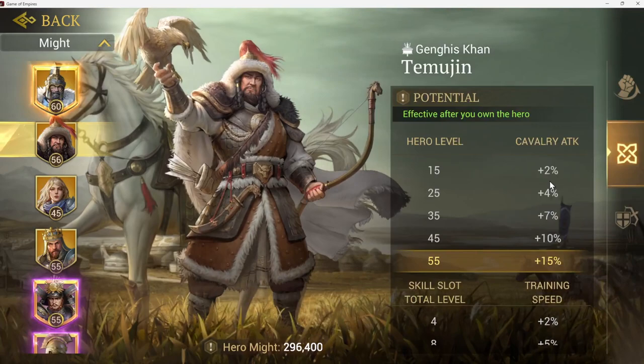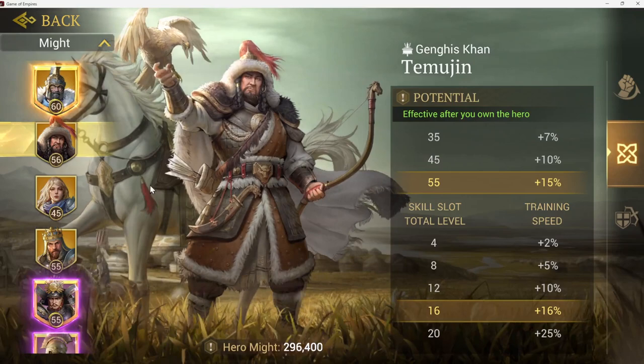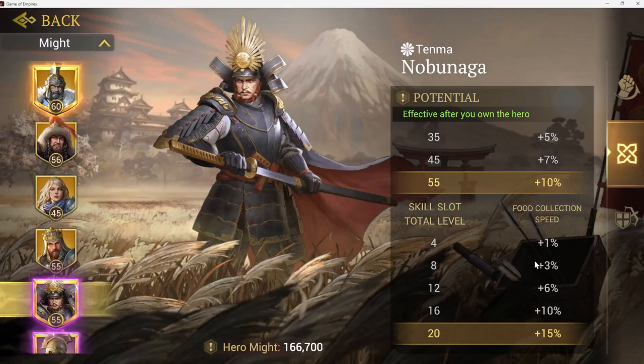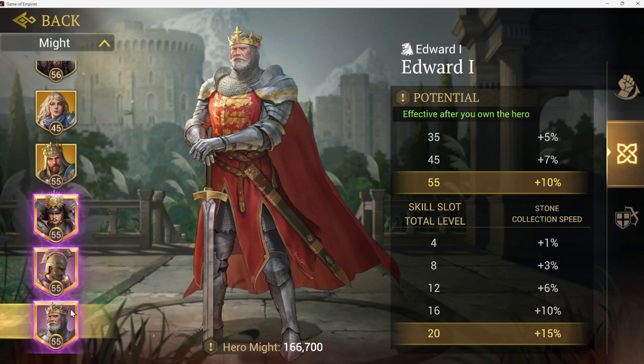The other thing to look at is that as you level up heroes and their skills, you're also getting passive bonuses for your castle. These include training speed for troops, resource load capacity, food collection speed, hero XP — Belisarius is good for that one — and Edward gives stone collection speed. Everyone has something a little different. Resource collection speed is especially good since it applies to all gatherers. Frederick is a good one to work on early since he's leadership and gives that bonus.